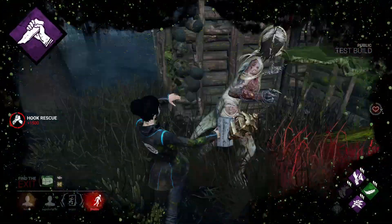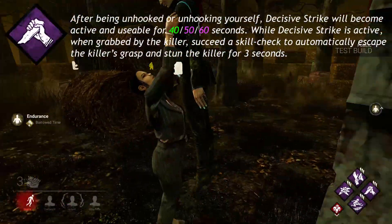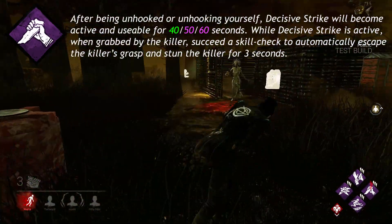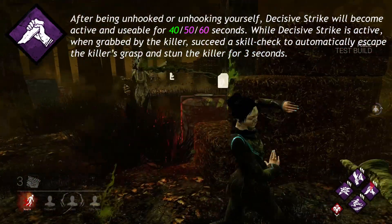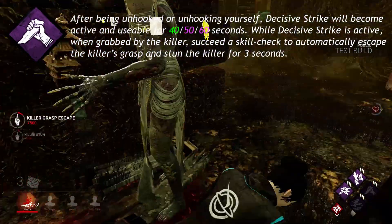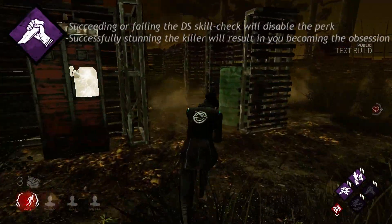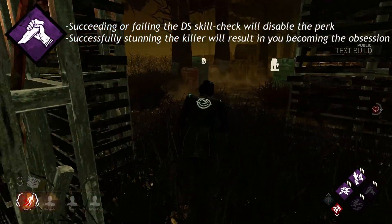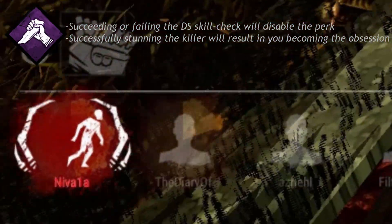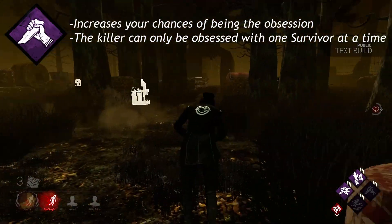They have changed Decisive Strike so that now it says: after being unhooked or unhooking yourself, Decisive Strike will become active and usable for 40, 50, or 60 seconds. While Decisive Strike is active, when grabbed by the killer, succeed a skill check to automatically escape the killer's grasp and stun the killer for 3 seconds. Succeeding or failing the Decisive Strike skill check will disable the perk. Successfully stunning the killer will result in you becoming the Obsession, and the killer can only be obsessed with one survivor at a time.